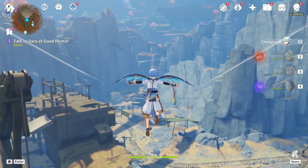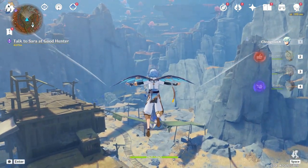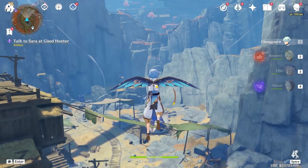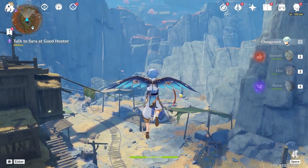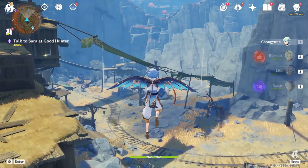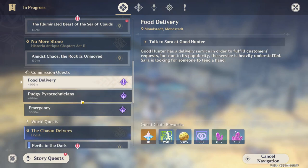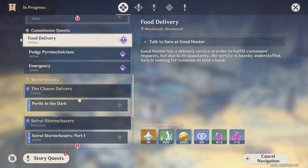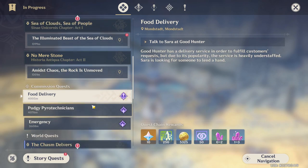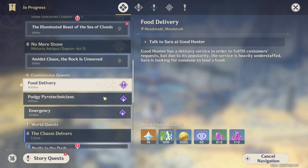If you don't know how to see the quest, all you have to do is press the Alt button on your keyboard. As you press the Alt button, a mouse pointer pops up on your screen. Look to your left and select this option right here. You can see the list of quests on your screen, so all you have to do is complete all these quests to unlock the new part of the world.